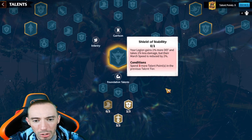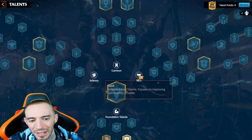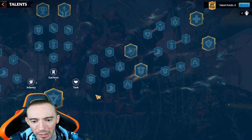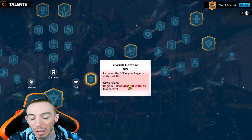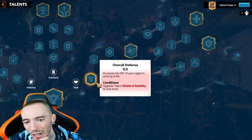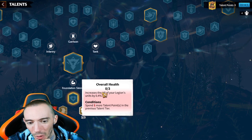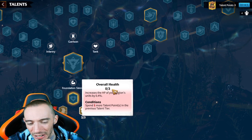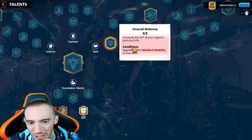First we're taking overall attack - that's an obvious one we always have to take. From there we're sacrificing speed to go with increasing defense, then we're going to increase our HP which is very important. From there we take the Shield of Stability: we gain one percent more defense and take less damage, but our march speed is reduced, which is fine.